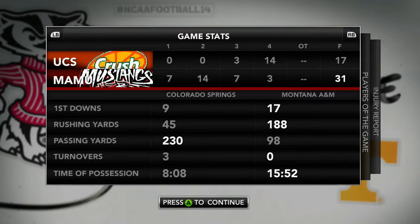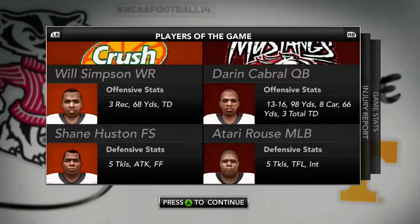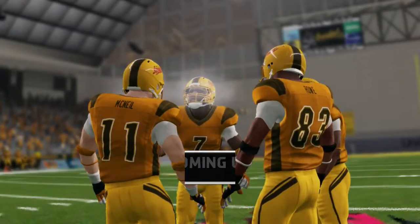Looking at the stats — the Mustangs didn't throw for that much, but then again the Orange Crush didn't run for much either. Three turnovers were the difference in the game. Atari with an interception and five tackles — solid defensive performance.